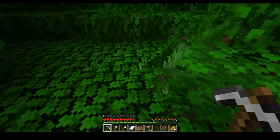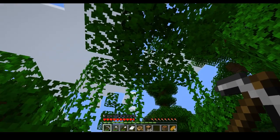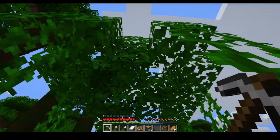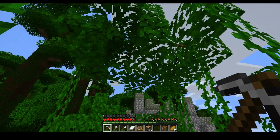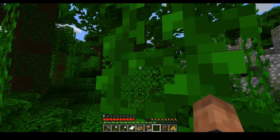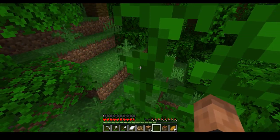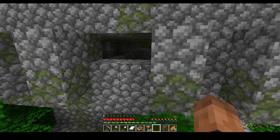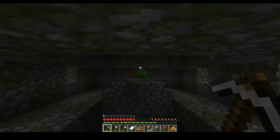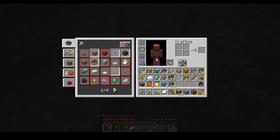No sapling? Come on. Okay, there are sticks but no saplings. Whatever, I'll go inside the temple. Now it's breaking fast. I'll go in here since there's no sapling. I don't have any torches, but we can make some.